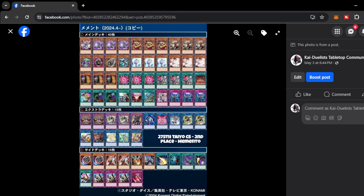On the side deck, it plays Solemn Judgment. This is a good card to protect your board setup right now because most people are running various board breakers like Lightning Storm, Evenly Match, Cosmic Cyclone, and Heavy Storm. I think Solemn Judgment is just here to protect your board.